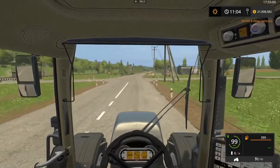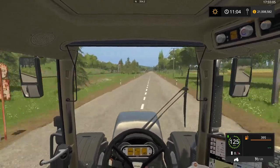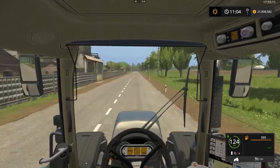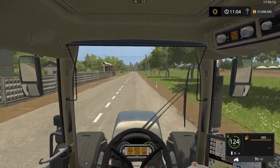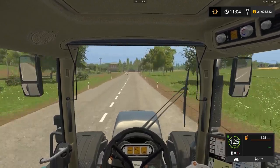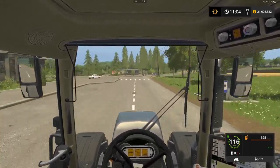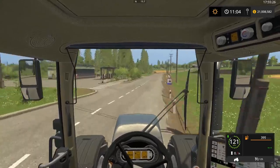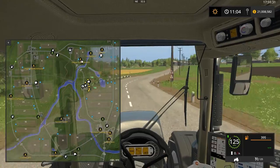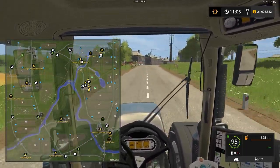We can get to the store in no time at this speed — we'll get there like no tomorrow. It'd be nice for my series because my tractor in the series is only going 43 km/h, and it took forever to get across the map. With this thing it won't take too long. Let's go around this corner — I think the store should be somewhere down here.